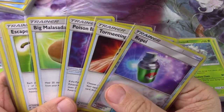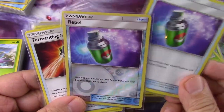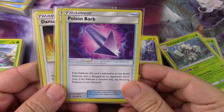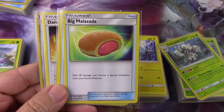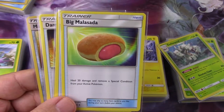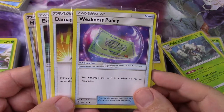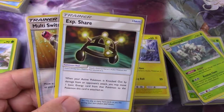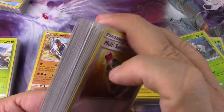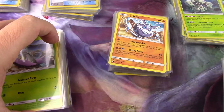Rounding out the fourth layer: two repels, a tormenting spray, a poison barb, a big malasada, an escape rope, a weakness policy, a damage mover, an experience share, and a multi-switch. There are no GXs so I didn't put in choice bands — I'll add those later when I beef up the cube with GXs.